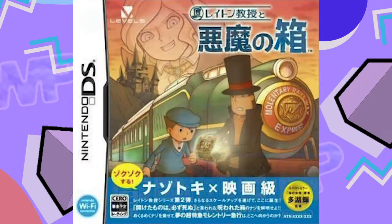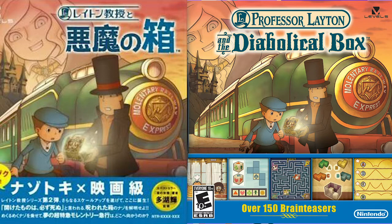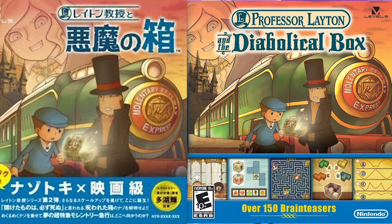Asia and America got very similar box art for Diabolical Box, and the puzzle previews on the US version don't really detract from the art. A lot of Layton games do this thing where the puzzles are shown on the cover, but I think this is best saved for the back of the box. I like the puzzles, but I feel like most people play these games for the characters, stories, and atmosphere. Overall the two boxes are pretty much the same, but I like how the castle isn't fully shown in the American version, leading one to believe that it might be some endless Labyrinthian fortress since you can't see the left side of it and can't tell where it ends.